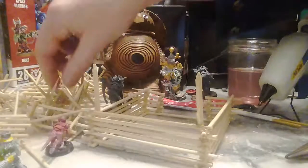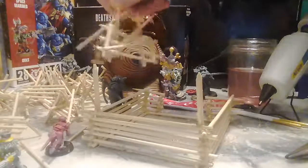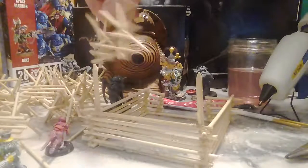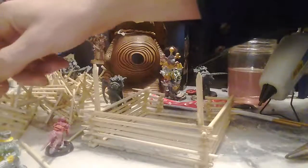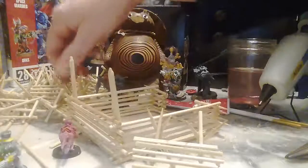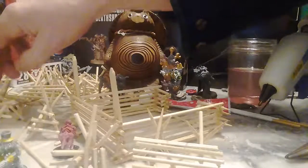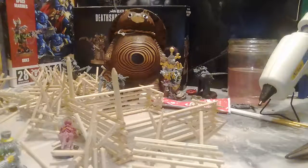Then you set up the barricades — this is what it looks like. It'll be going next to ones like this and like this. Let's just set something up real quick — a little fort-looking deal, you know, you can set it up.